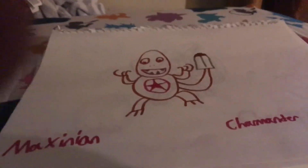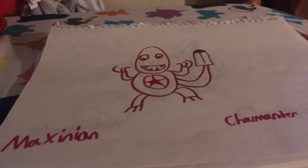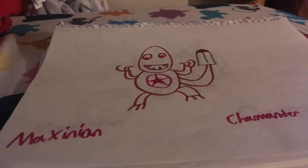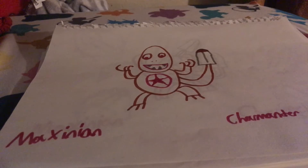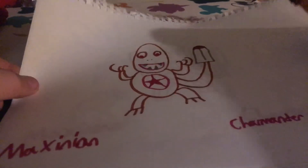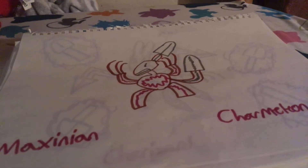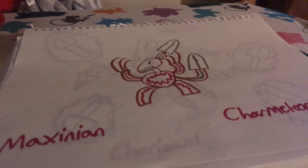Maxenian Charmander is a Ground/Fairy type. It uses its tail, which has a shovel at the end, to bury itself, and it drinks water from the soil. It doesn't exactly need to eat since it's blessed with fairy powers — it only needs to drink. Maxenian Charmeleon now has a shovel coming out like a horn on the top of his head. They evolve when they're having trouble making a hole big enough for them and they get really mad.